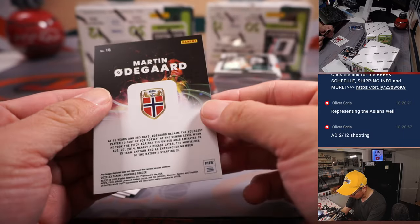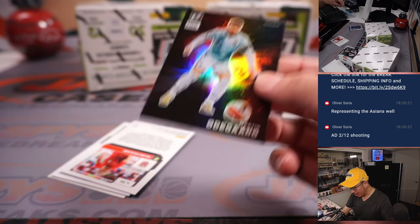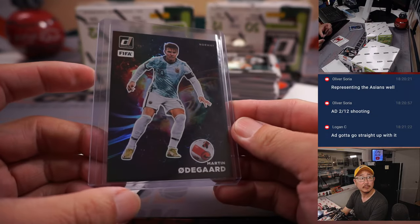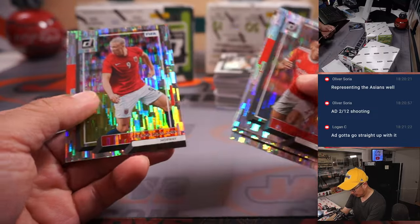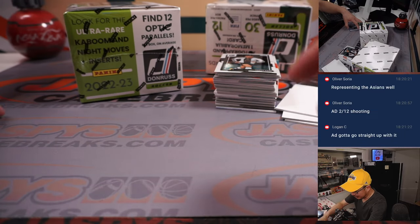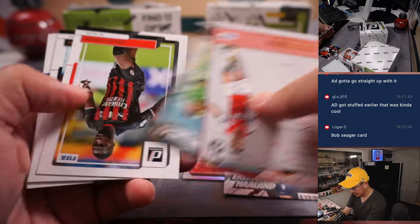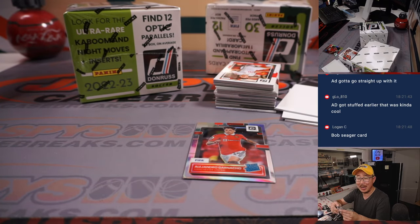I think that's the Night Moves card — that's one per case. There's Martine Ødegaard for Norway, going to be for Tristan. It's Kaboom and Night Moves — that looks like the Night Moves card because I haven't seen too many of those. There's a rated rookie holo Garnacho, Netmarvels Erling Haaland, and Bob Seger Night Moves.